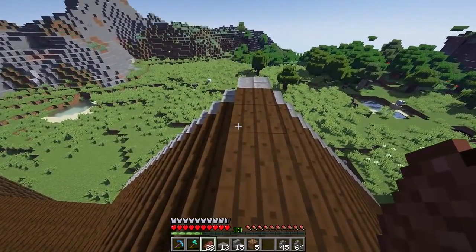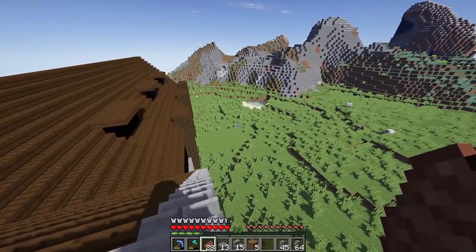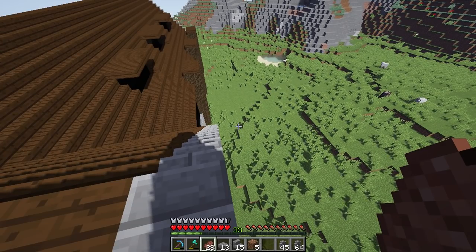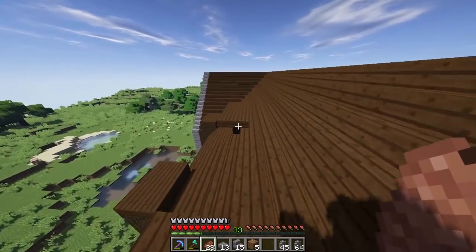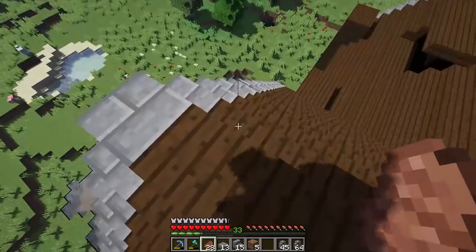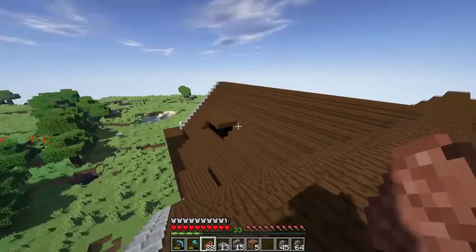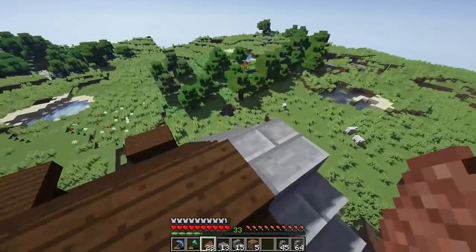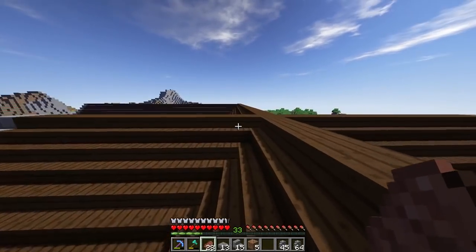One thing I do want to do eventually is work on the outside of the house - the exterior, all the surroundings, the terrain. I personally don't like just planting a house in the middle of nowhere with nothing around it. You could have the nicest house in the world but if you don't do anything with the terrain on the outside it doesn't look as nice. A lot of people just build a house and leave it. If you work on the terrain, add some nice rivers, flower beds, and trees around it, it will make your house look even better.